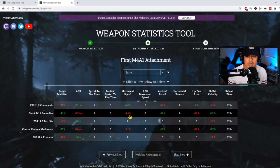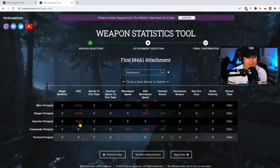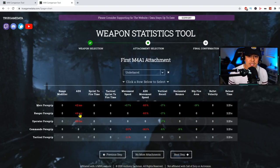The Stock M16 barrel dramatically slows down your ADS speed at 67 milliseconds and also penalizes movement speed more than the Corvus Custom — and in multiplayer, a fast-paced mode where you die quickly, you want to ADS and move as fast as possible. The Merc Foregrip increases your movement speed by 3.7%, which the game doesn't tell you. For the Ranger versus Operator Foregrip: the recoil control is similar, but the Operator has more of an ADS penalty, so the Ranger is clearly the better choice.